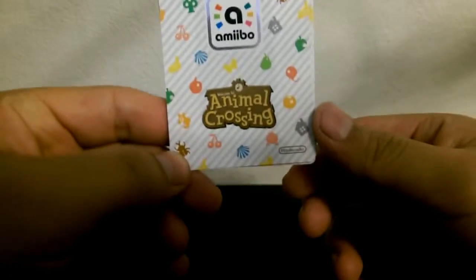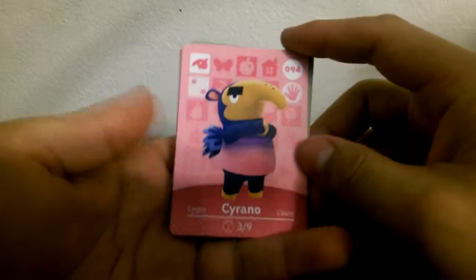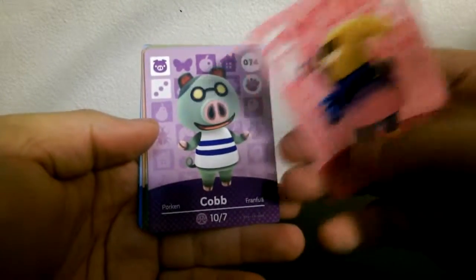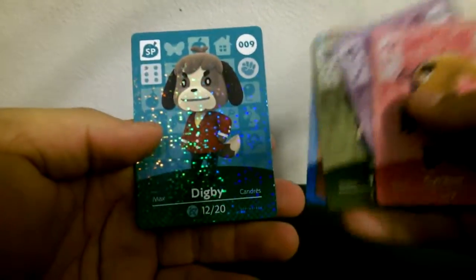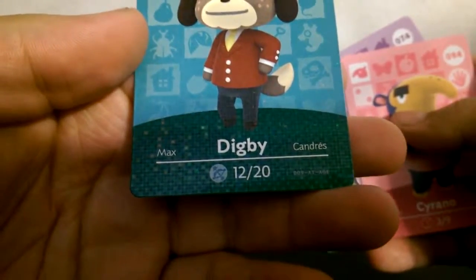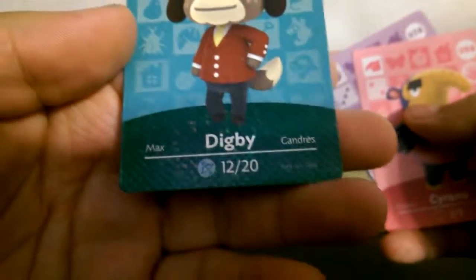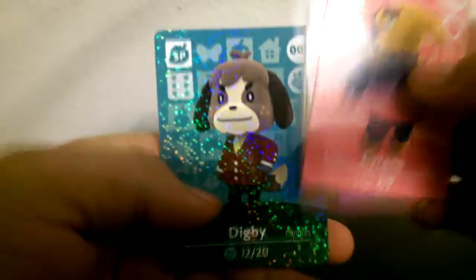Sorry for the lighting, it's not that great — I have a really rudimentary setup for this. Alright, so we got Cyrano — he's an aardvark, I know that. Cobb, T-Bone — ayy, T-Bone — Jitters, Blue Bear, and a Digby — ayy! I like the different language names on here: Candres in French and Max in Spanish, or is it the other way around? Maybe Candres in Spanish, I don't know — that's our special.